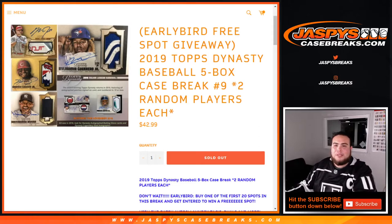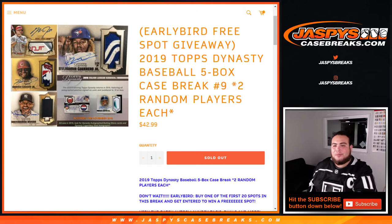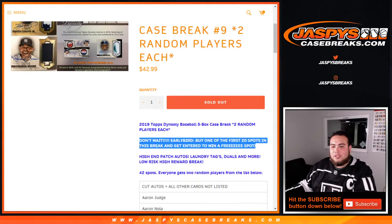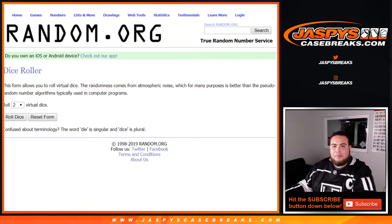What's up everybody, Jason here for Jasmine's Case Breaks doing 2019 Topps Dynasty Baseball — a $5 case break, number nine, two random players each. This is also an early bird spot giveaway and a promo spot break for our $250,000 break. Don't wait — be an early bird, buy one of the first 20 spots and get a chance to win a free spot. We sold 41 spots; there are 42 total in the break, so we're going to give one away right now.